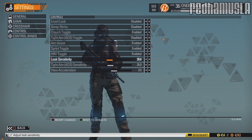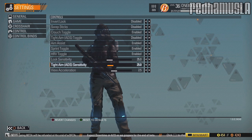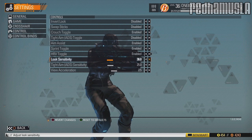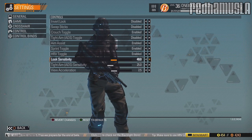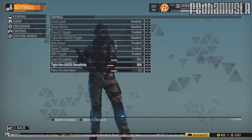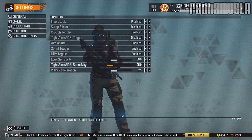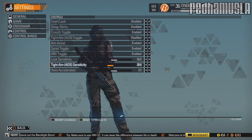Look sensitivity and tight aim ADS sensitivity — these are the big things, along with view acceleration. The defaults are way too slow. I bumped my look sensitivity all the way up to 50. You might want higher — maybe even 100. Try it out, but I'm telling you the defaults suck and that's why I'm making this video.